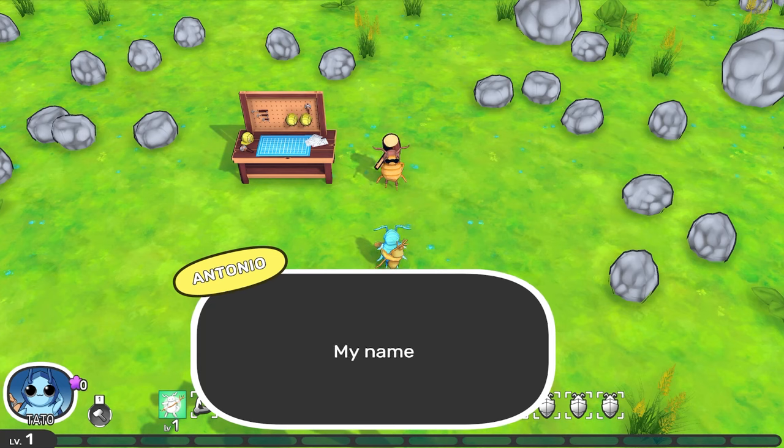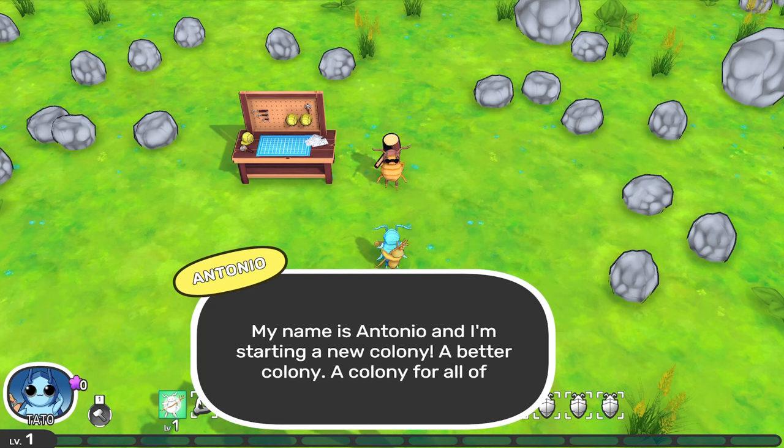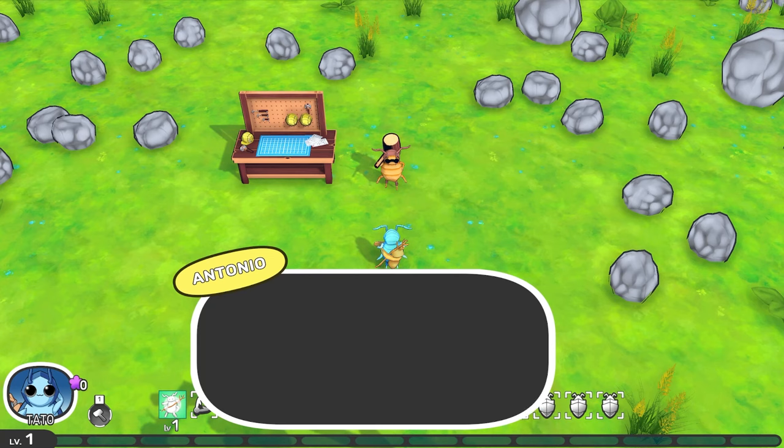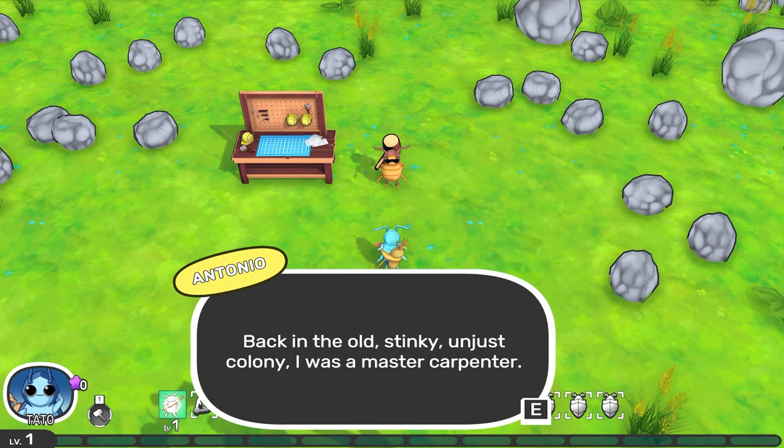Well, you're in luck. My name is Ant Boy, and I'm starting a new colony — a better colony, a colony for all those who have been unrightfully cast out. Cast Out Colony! You said the name! Will you help me build it? Do I get a choice? Let me rephrase that — you will help me build it. No, I don't get a choice.